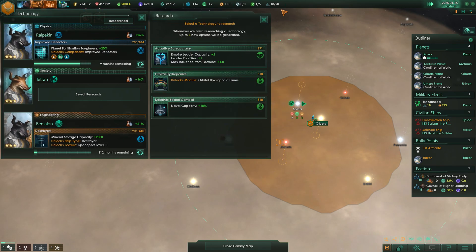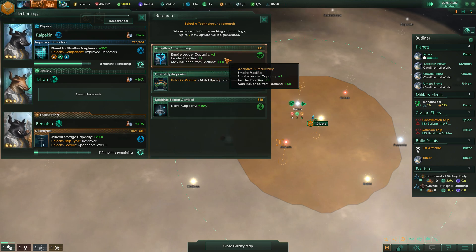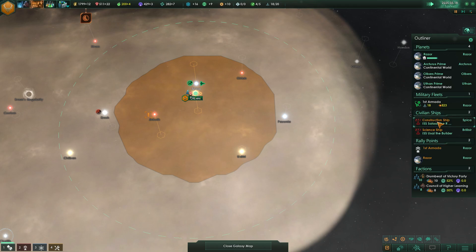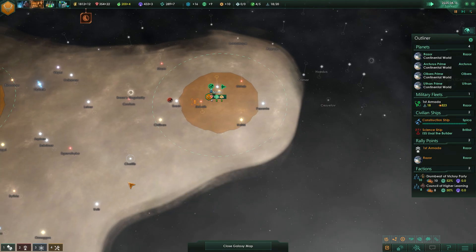We just got the plus three in engineering research there. Naval capacity plus 10% — that'll only really add two, but let's take it anyway. Construction ship, finish out with some minerals here for me — mining stations there.